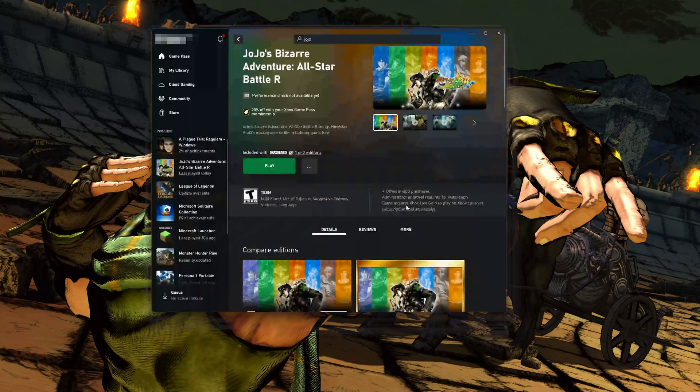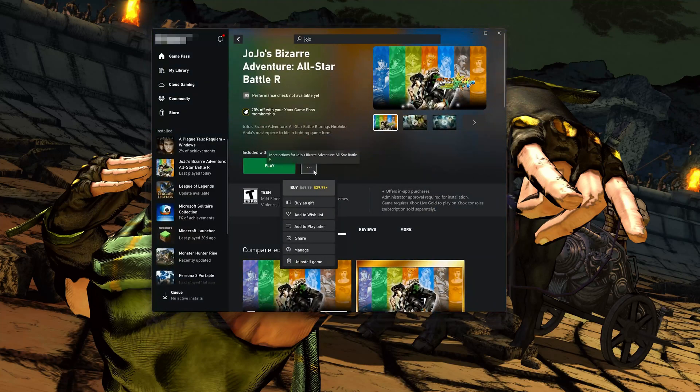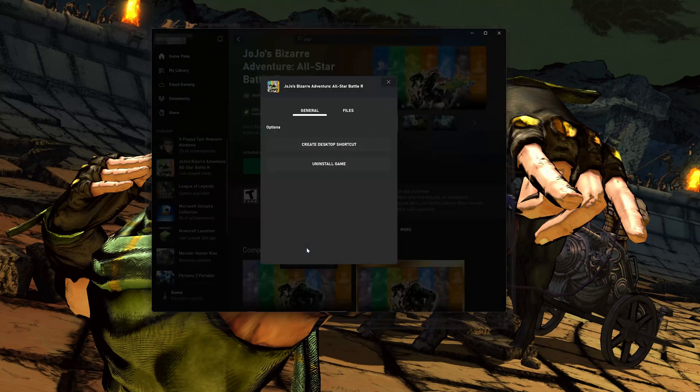Open your Xbox app. Select JoJo's Bizarre Adventure All-Star Battle R and click on the three dots. Select Manage, open the Files tab, and click on Check for Updates. This will check for updates in case there's a new update that will resolve your issue.